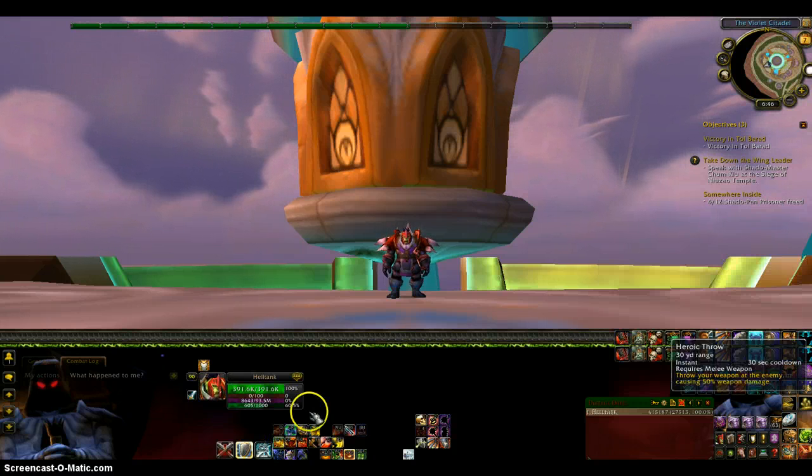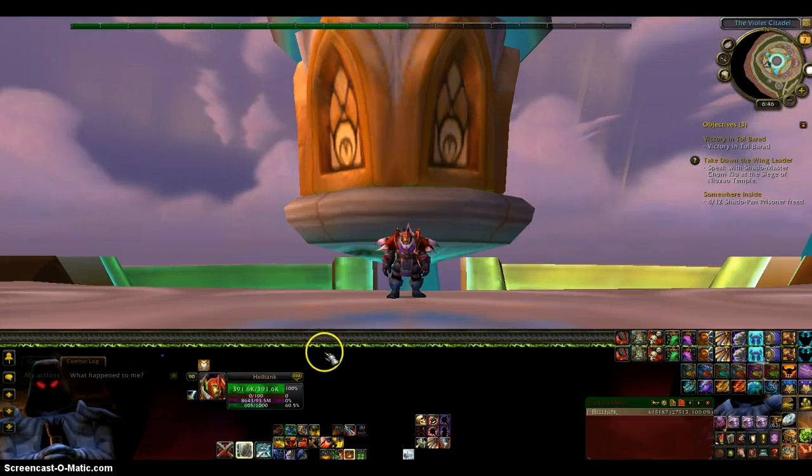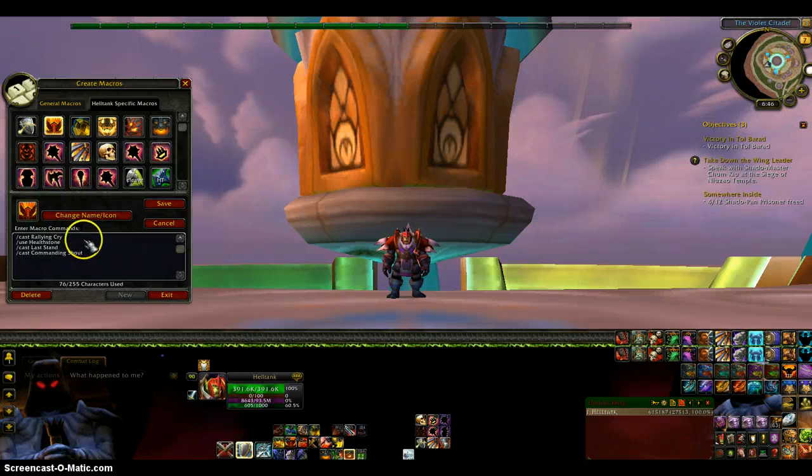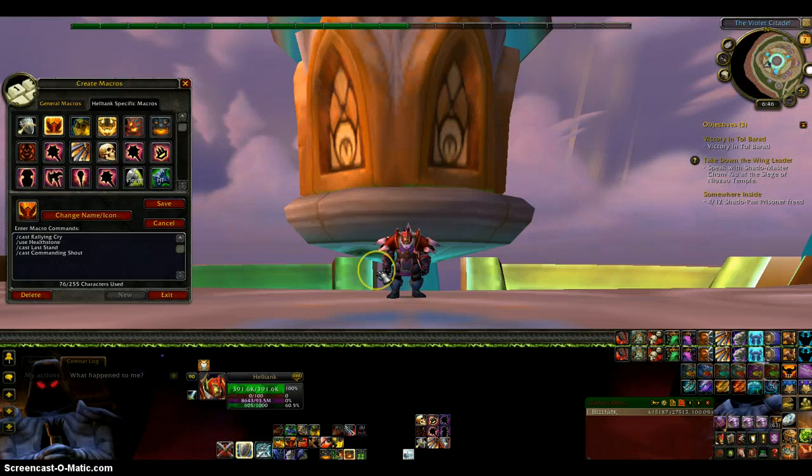Down is just my Trinket. Right is Berserk Rage. Down is a Heal macro — it does Rallying Cry, Healthstone, Last Stand, and Commanding Shout, all in one. In case I'm doing Battlegrounds, that'll keep me up.